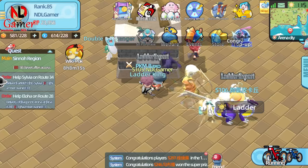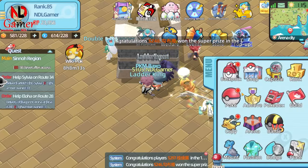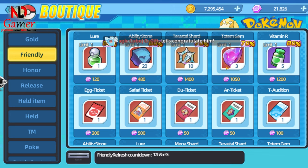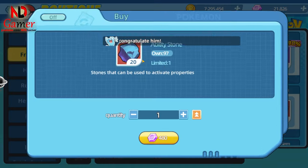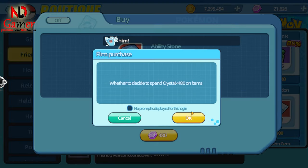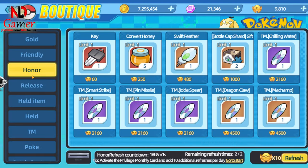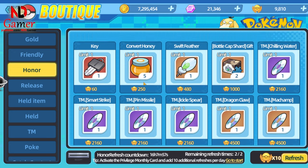In the shop, there's now a discount section for gem bundles that resets daily. This is quite nice because if there are items you need and they're on discount, it's a great deal. Additionally, they've added some essential materials for sale using honor coins, which you can earn by battling in leader mode. Make sure to keep up with leader battles to collect these coins.